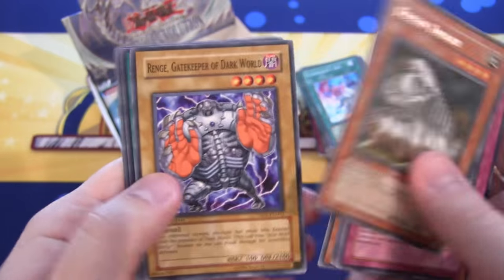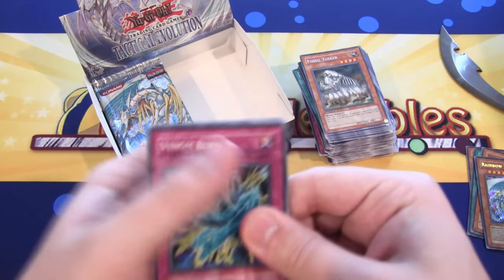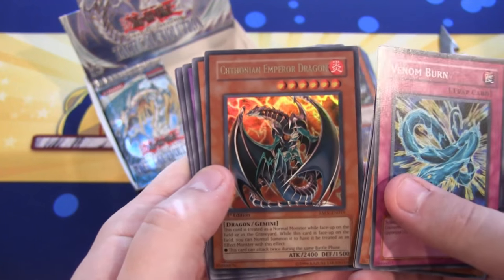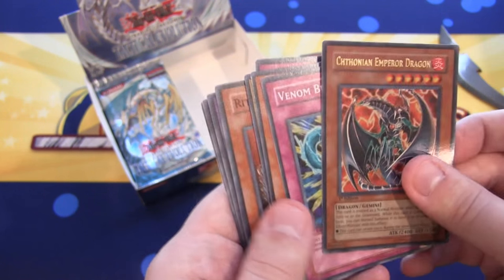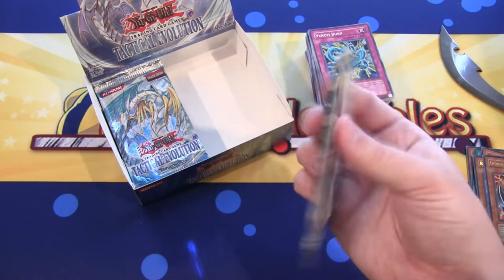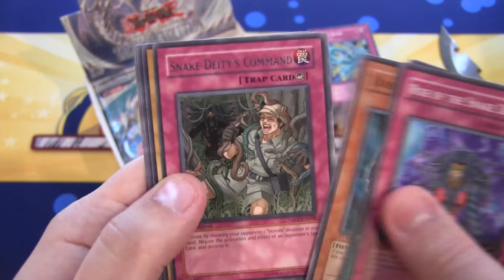We have Fossil Tusker — always thought it was such a weird looking card, the monster on it is just straight from your nightmares. And we have Sithonian Emperor Dragon — that's another really cool Gemini to get. I think it's one of the coolest looking dragons in the game still, even nowadays. First edition, ultra rare — I forgot it was ultra in this set. That really does look cool. Maybe bring back Sithonians — I think it was Chaz who had Sithonian Soldier but I don't think he ever used the dragon. Snake Deeds Command.